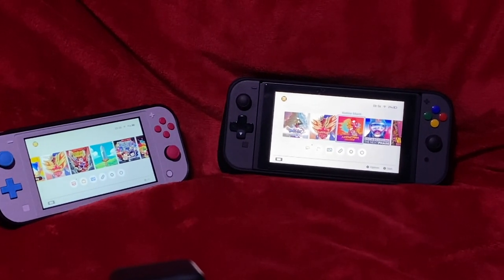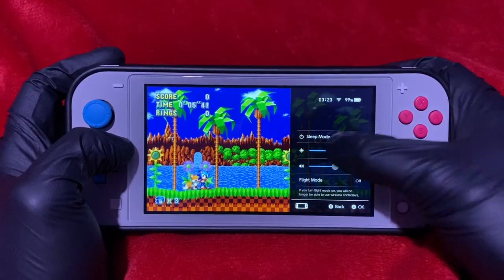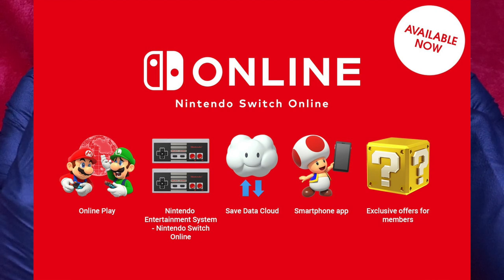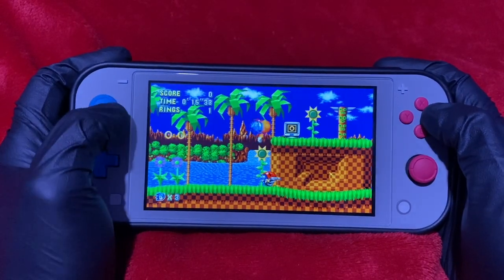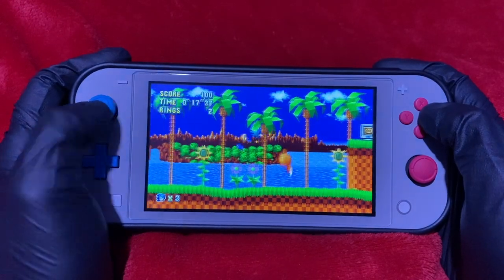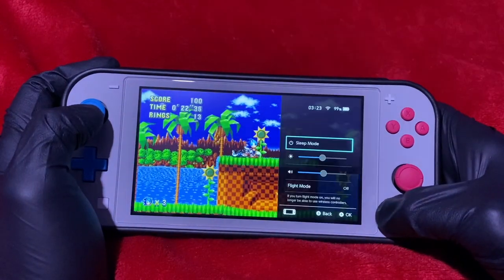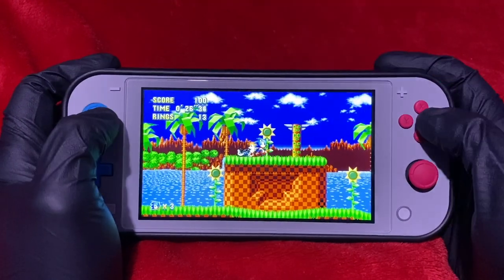Whatever the reason, we're going to walk you through the process. There are two different ways of doing this. First is using Nintendo's Cloud Save feature, which will require a subscription to Nintendo Switch Online. The second way is manually transferring the save file from one system to another via Bluetooth. Both ways are pretty simple, but not all games support Cloud Saves, so it's best to know both ways of transferring your save files.